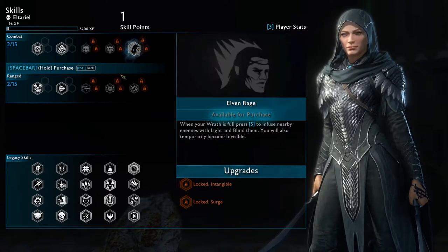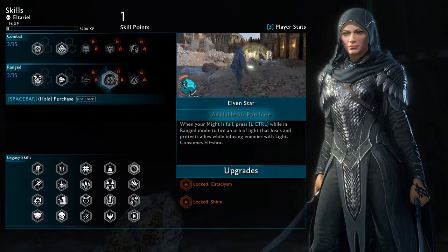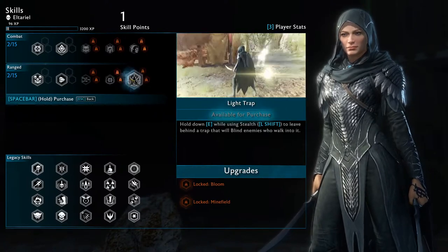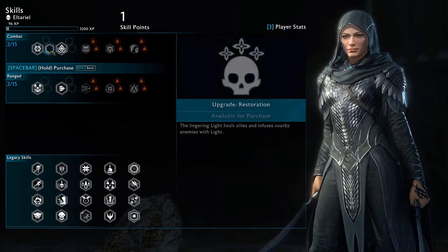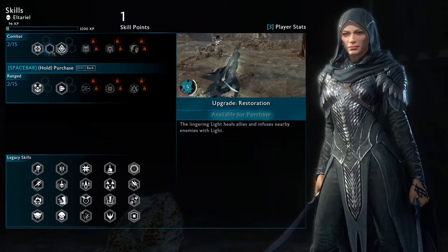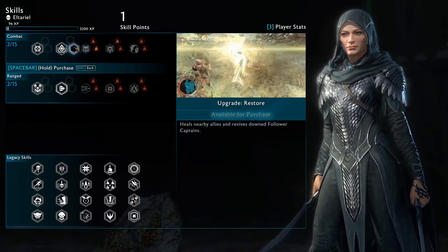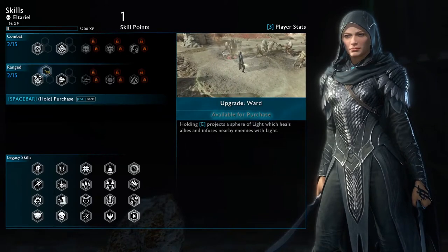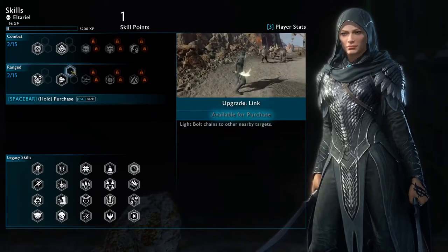With Elven Rage you will also temporarily become invisible. Elven Star: when your might is full, press left control while in ranged mode to fire an orb of light that heals and protects allies while infusing enemies with light — consumes elf shot. And Light Trap: hold E while using stealth to leave behind a trap that blends enemies who walk into it. Upgrades include: Upgrade Shield — lingering light protects from a single attack; healing allies and infusing nearby enemies with light. Enemies are blinded longer, detonates nearby explosives, heals nearby allies, revives downed follower captains. Light bolt chains to other targets and targets are infused with a greater amount of light.